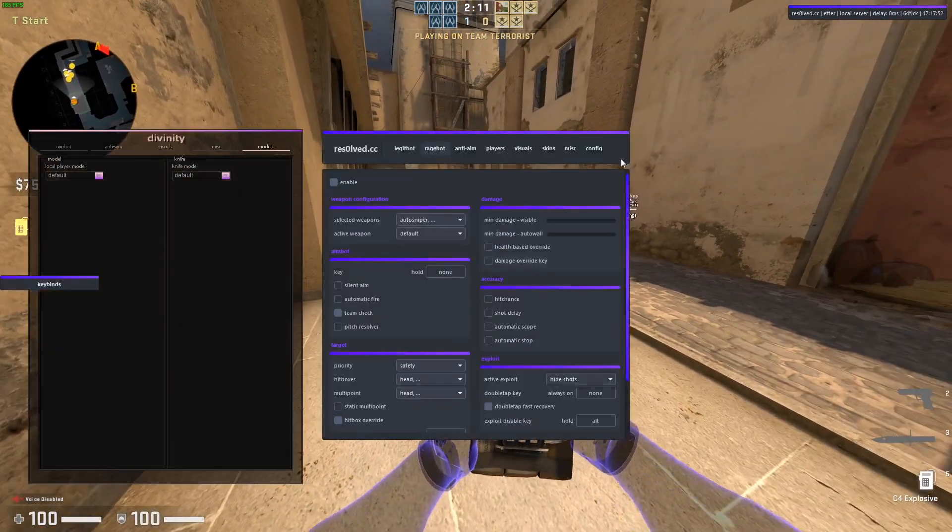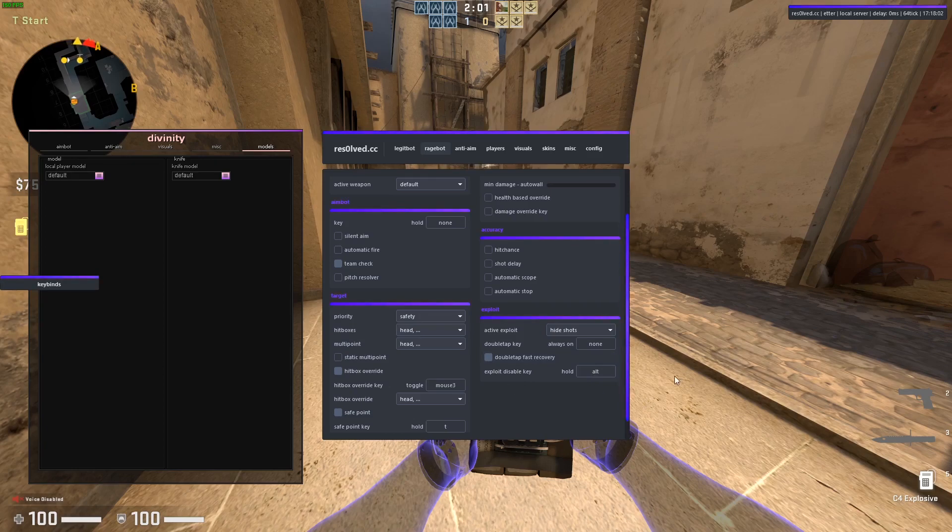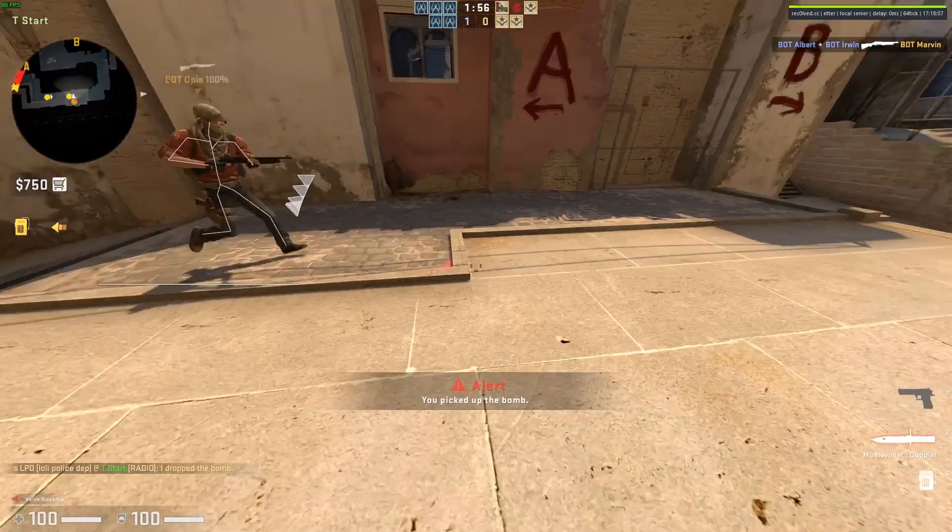What you're going to do is go into your rage bot tab and you'll see exploit — active exploit. Set that to hide shots if it's not already; it really should be. Your exploit disable key should be whatever you want — I like alt. Then set your fake duck key to the same thing as that.